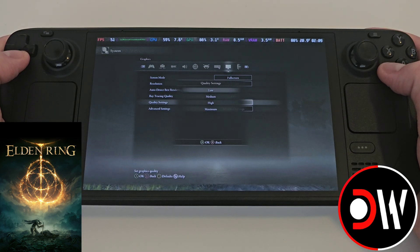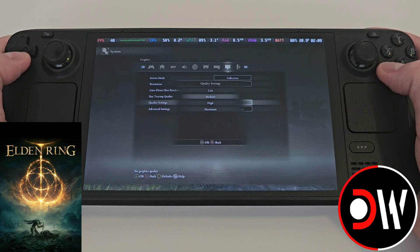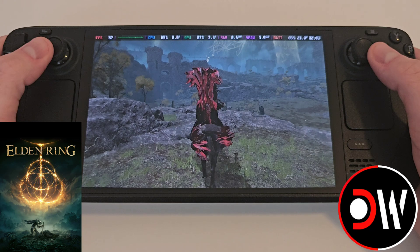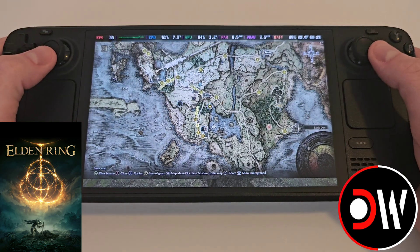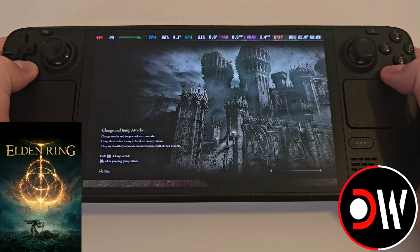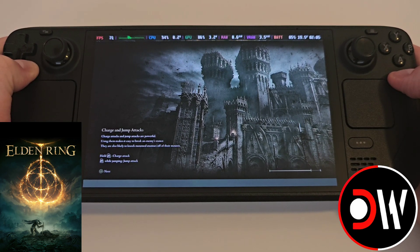For our graphics settings, I recommend either low or medium or a mix of both. Going to high or maximum will introduce input lag as our base FPS is not high enough for frame generation to work correctly. There is a known issue currently with the mod which may or may not get fixed in the future — when we go to our map and travel to a different site of grace, we will see some flickering at the bottom and tops of the screen due to resolution changes.